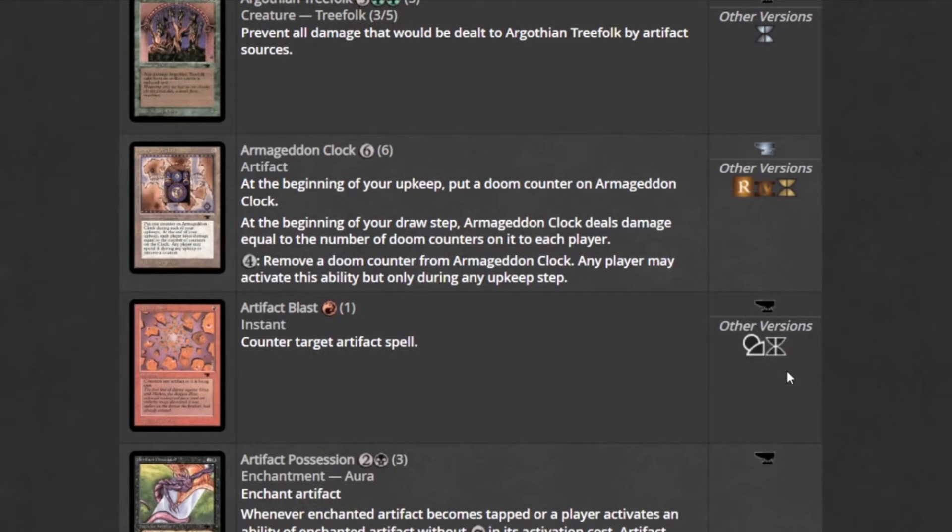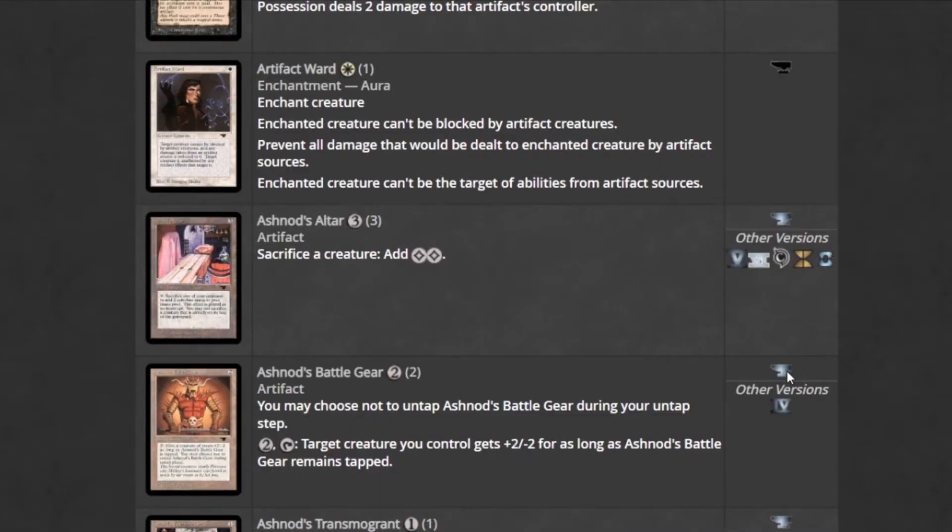Artifact Blast counters an artifact. Ashnod's Altar — sacrifice a creature, add double colorless. Very powerful card, you can play it a lot.